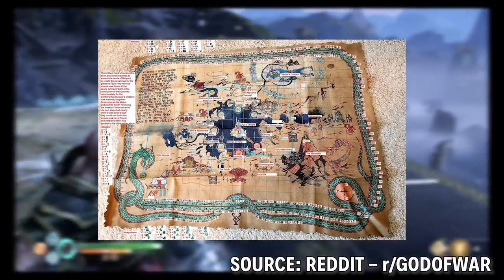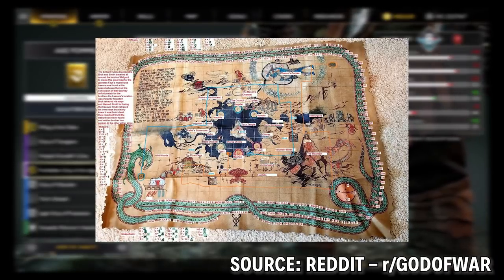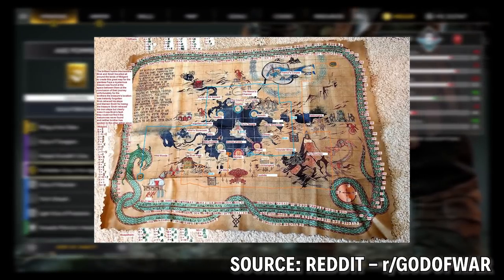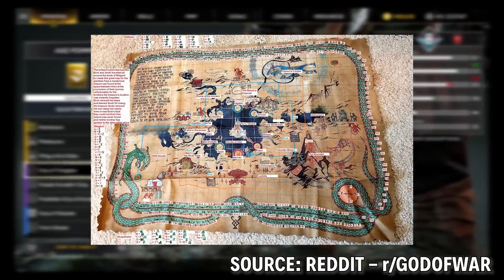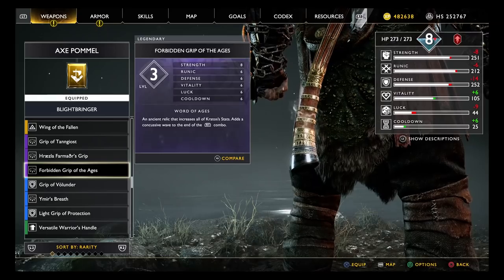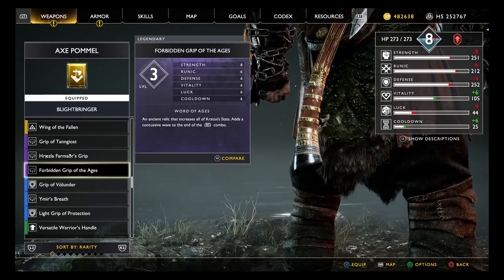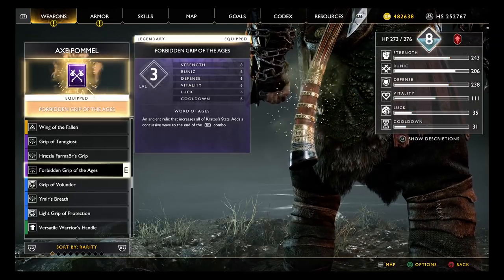Check out the Reddit thread if you're really interested in the details — I've got a link to it in the description — but basically if you translate the runes you'll get a little story about Brock and Sindri. In the story there are clues pointing to a specific location in the game world, which when you go there and perform a specific series of actions, unlock some treasure for you. This can be done at any point as long as you've reached the Lake of the Nine, and though it isn't a world-beating end-game item, it's pretty damn nice to get for not much effort.